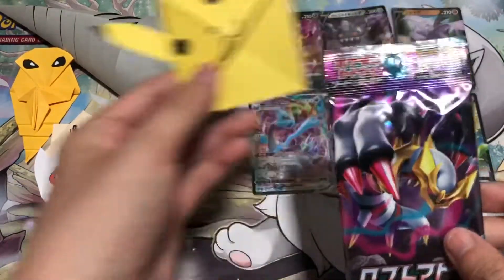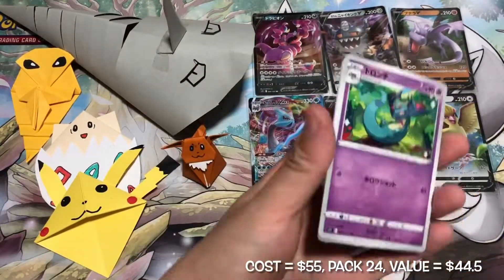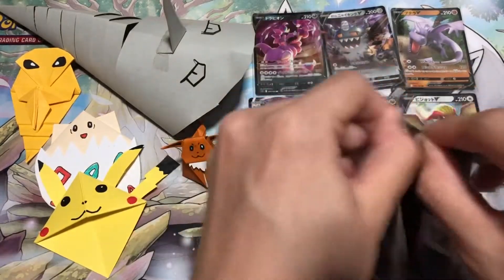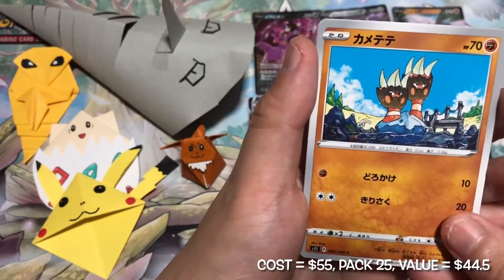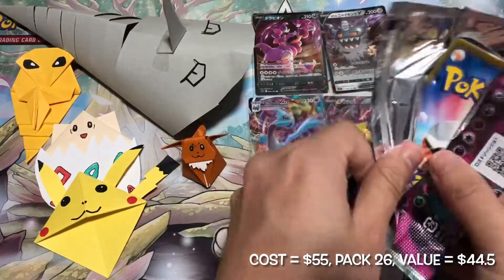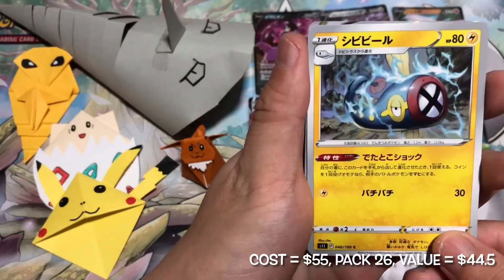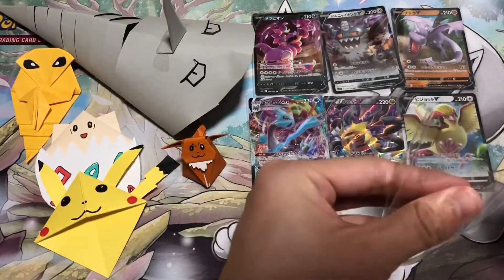My Paper Pikachu here will round up the final six packs. Let's go. Just a holo from his first pack. Not the V Star that I want. Only a very common Draetian V Star.